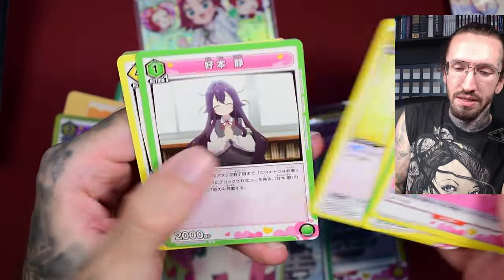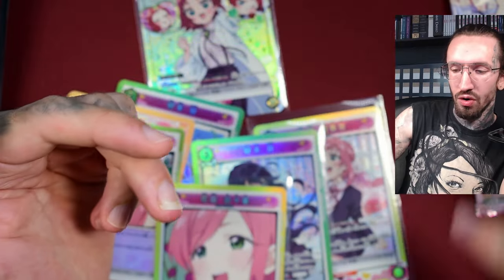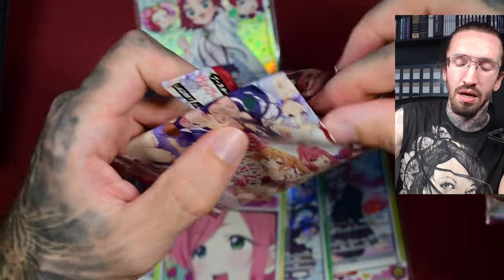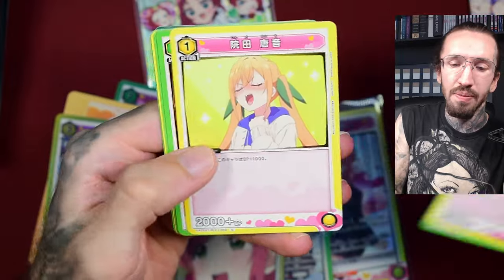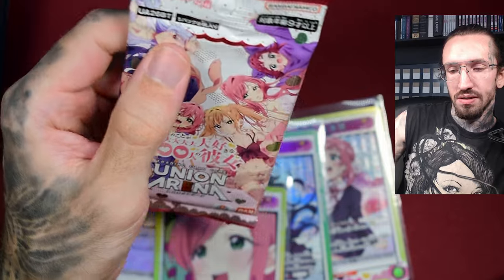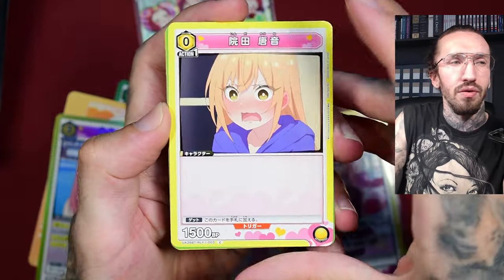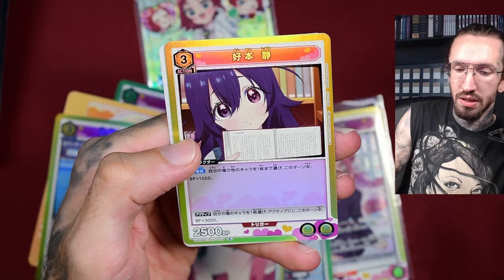I won't be able to open much Union Arena — maybe a booster pack from time to time in the 10 TCGs, 10 booster packs unboxings, but box openings will be reduced. I might add Detective Conan — I really like it even if the unboxings don't get much attention. In the west, Detective Conan doesn't feel as popular as in Japan where it's still hyped with quite good sales, but I'll try if I can afford it.